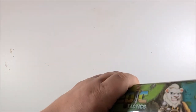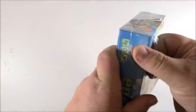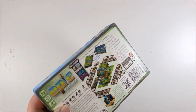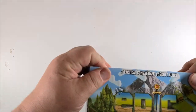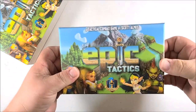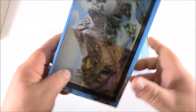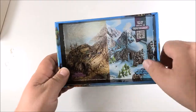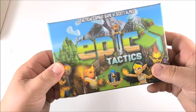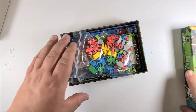Alright guys, next we have Tiny Epic Tactics. I love the Tiny Epic games — we have Tiny Epic Quests, Tiny Epic Dinosaurs, and Ultra Tiny Epic Galaxies which I showed in a different video. This is a tactical combat game. As per usual with Gamelyn, nice thick box — they can use this for dice and stuff. Nice thick box, great artwork as always, and a big rulebook. Gamelyn always has pretty decent rulebooks.